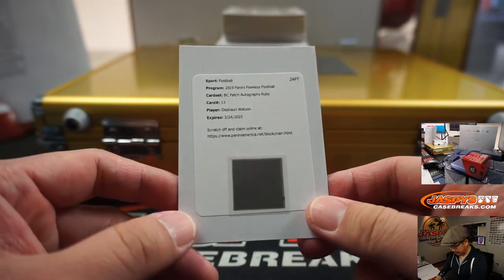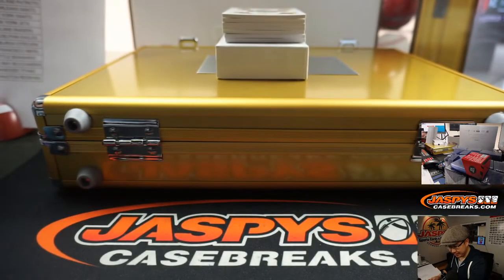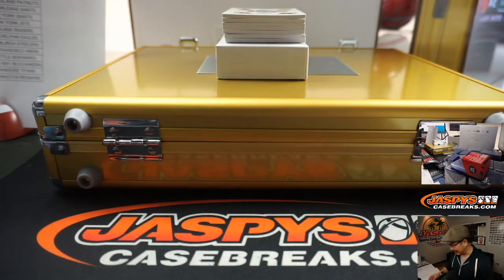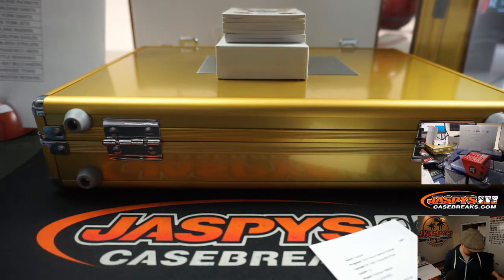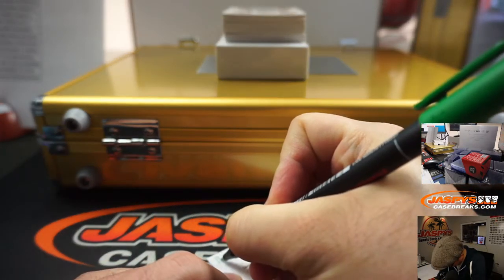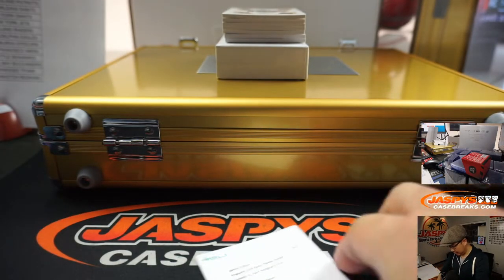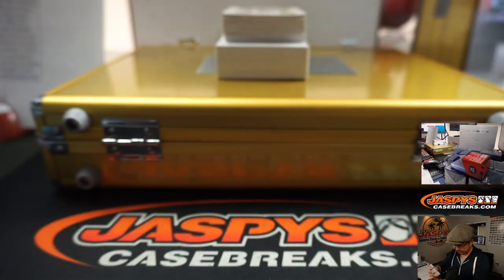There's Deshaun Watson — patch autograph ruby, probably out of 15 or out of 10, something like that. That goes to the Texans. King D with the Texans. I'm not prepared at all — I need a pen. All right, so Houston with that one.